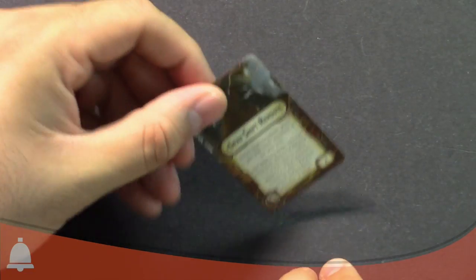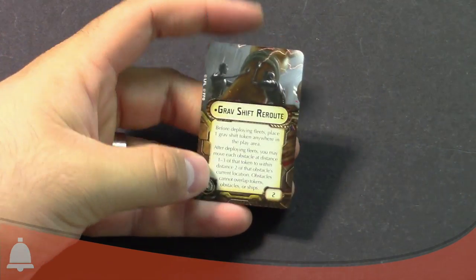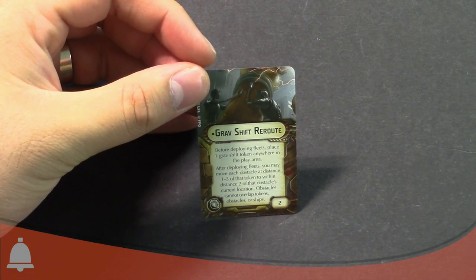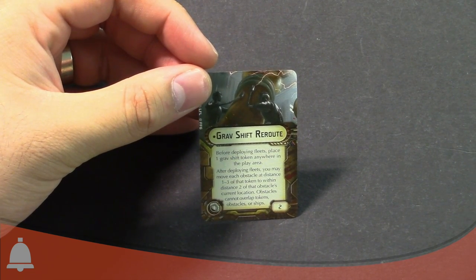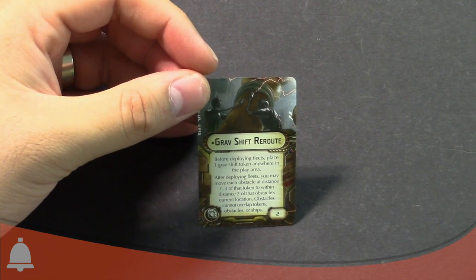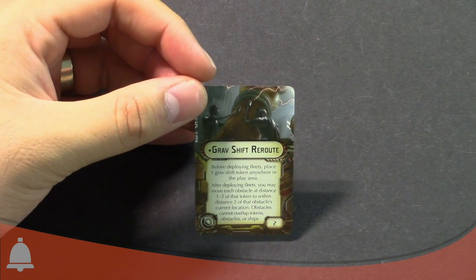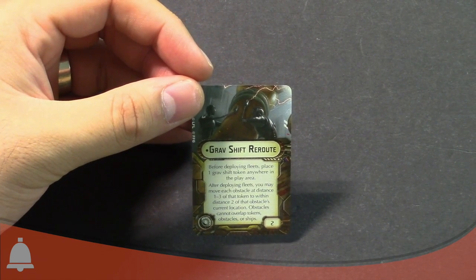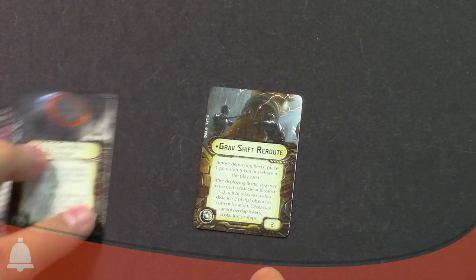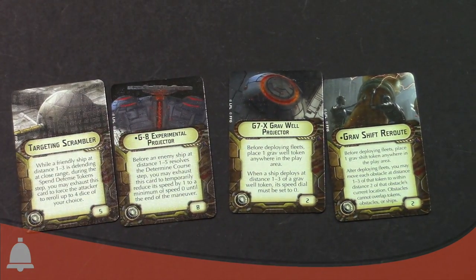Last but not least — Gravshift Reroute. This is going to use the other of those two new tokens. Before deploying fleets, at the same time as the other, you place one Gravshift token anywhere on the play area. Then after you deploy your fleets, you can move each obstacle within distance one to three of that token to within distance two of the token's current location. Obstacles can't overlap ships, tokens, or other obstacles. But you get to reshuffle — you get to move around a lot of the terrain, basically a lot of those obstacles. If you play it right you could theoretically block off an area, throw some asteroids in the way, or open up an area. In the right situation it can really mess with things.